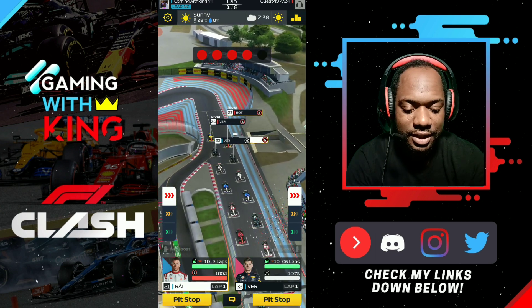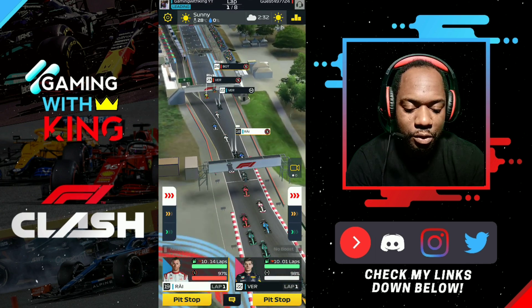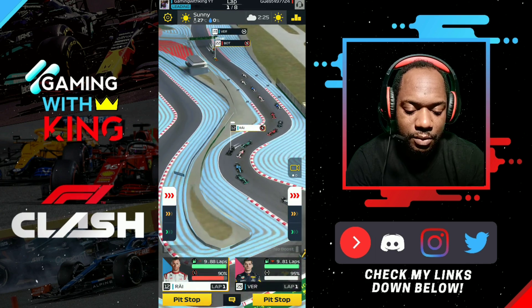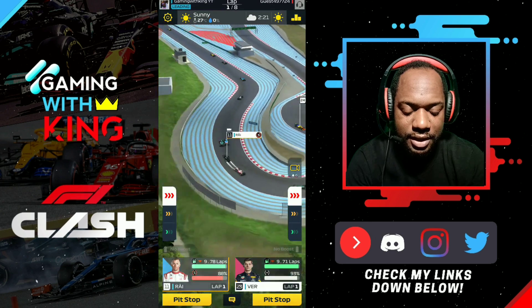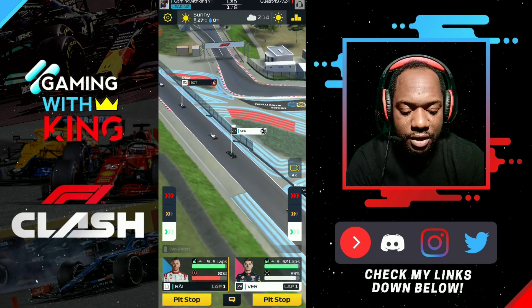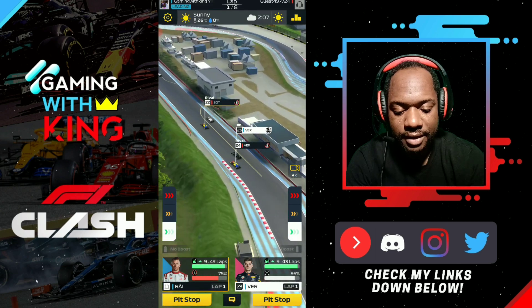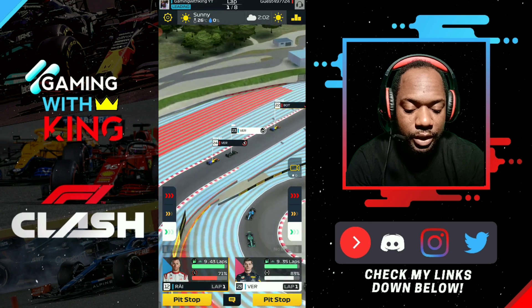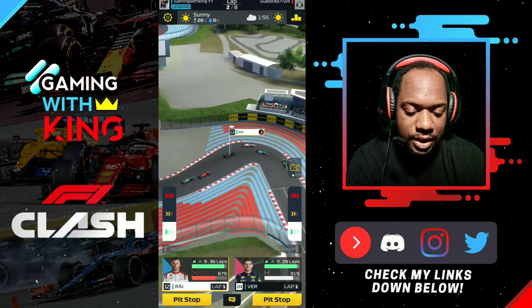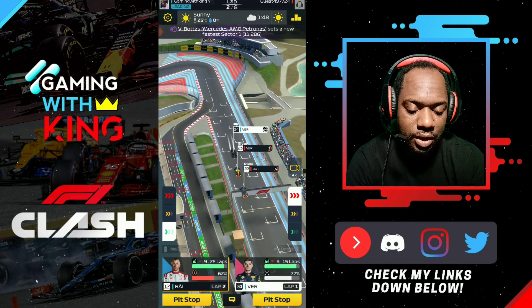We've opted for the split strategy here — putting one driver on softs and one driver on hards. The driver on softs will go through and make up some positions through the pack, while the driver on hards will try to stick with the back. You can see our soft driver making it all the way up to P11, and our Verstappen at the back at P23. Kimi is up to P12, and we've dropped back as we're on the harder compound, which is a bit slower.